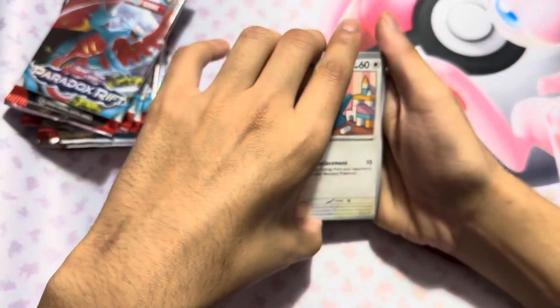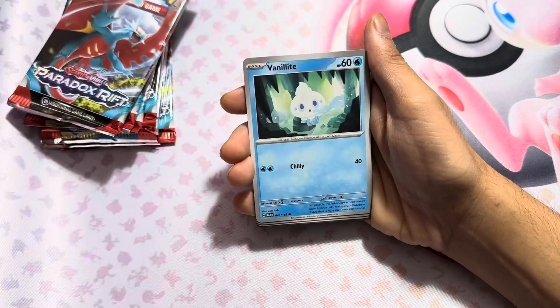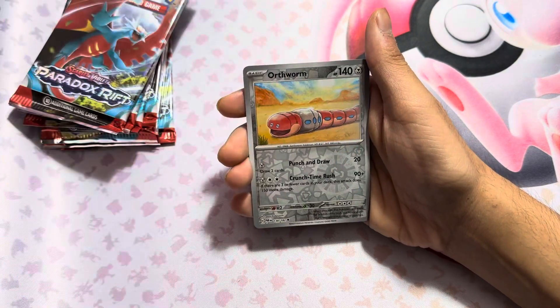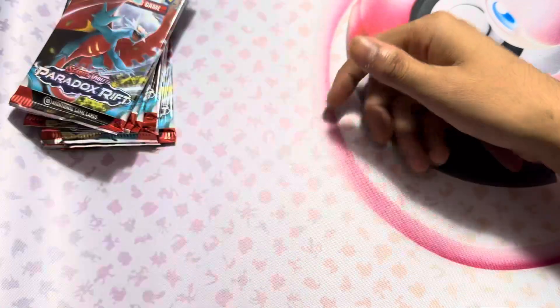We got a Porygon, Toad's a Cool, Absol, Semi-Sage, Norman, Orthworm, Technical, and T-Val.